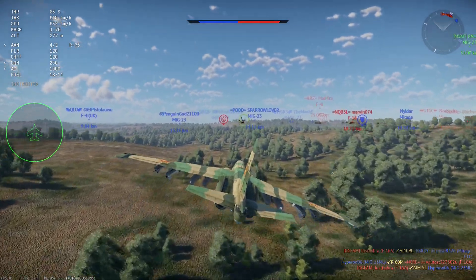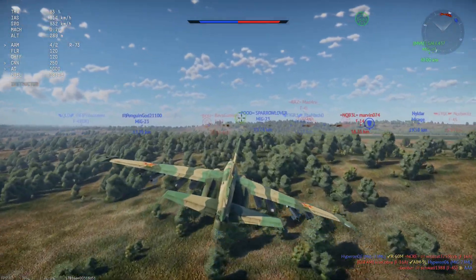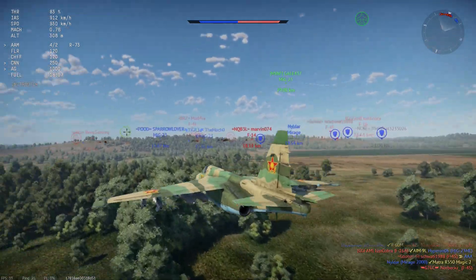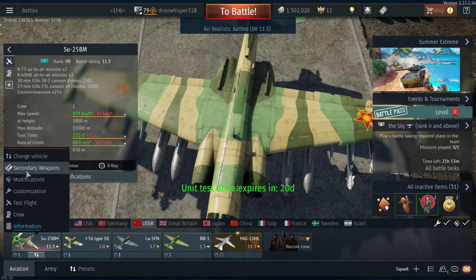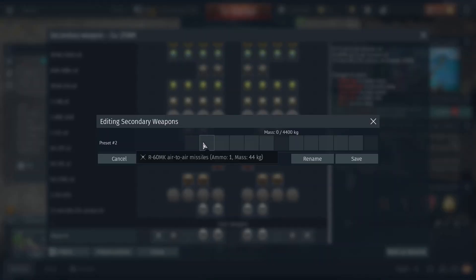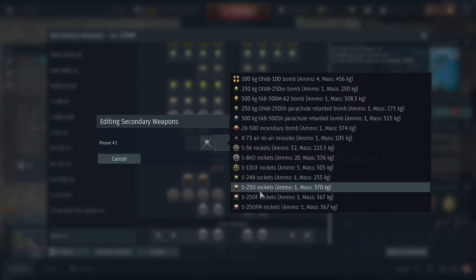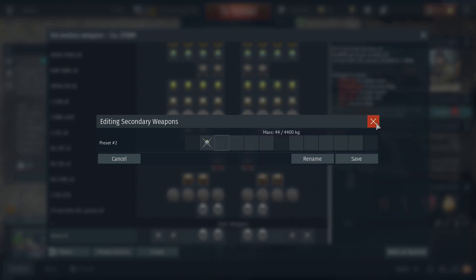It gets R-73s — just take four R-60s, seriously. If you can't even take four R-60s, let's check. Can we take four R-60s? Let's take a look, everybody, in our aircraft hangar. Can we take four R-60s? Let's check — so we can have one R-60. You can only take two R-60s, so you have to take the R-73s.